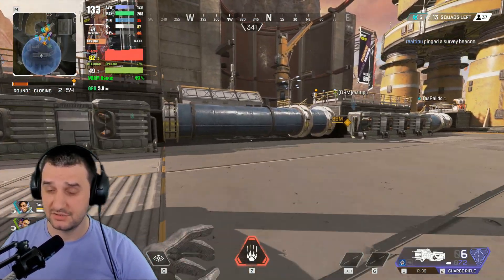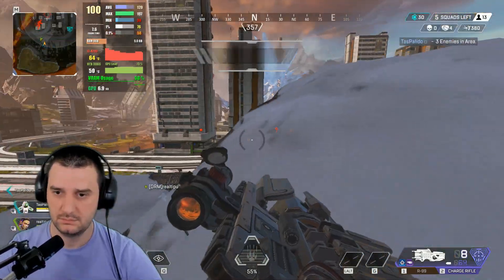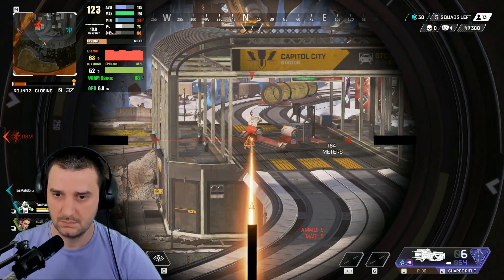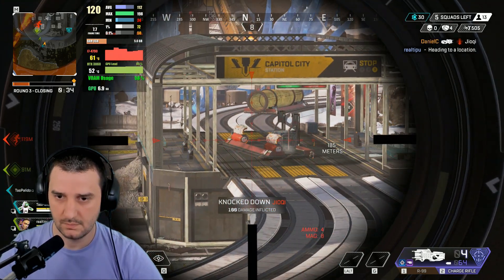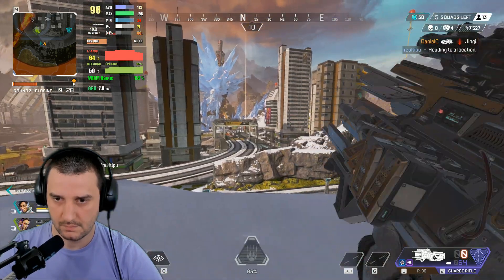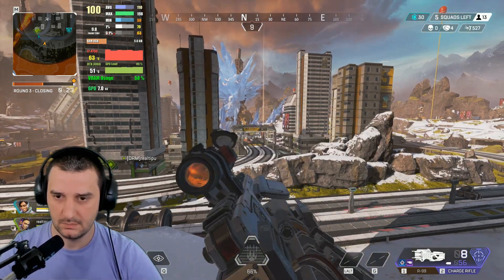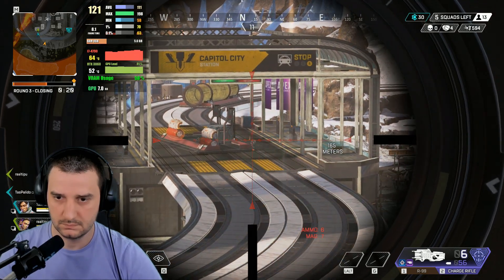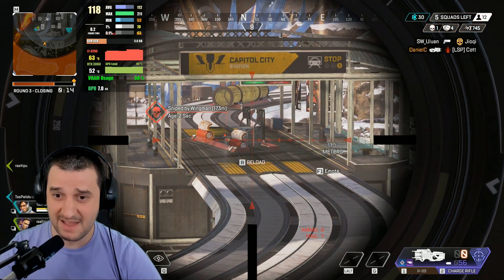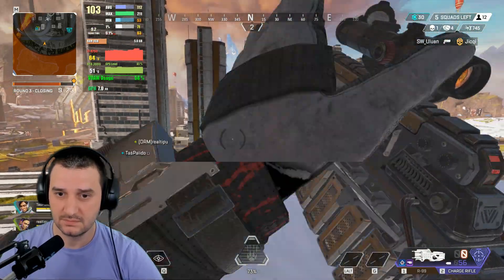I got nice gear — I got the charging rifle, which is disgusting. You have to be at long range to use it effectively. Activating EMP. We're already moving to the next range. Got them! Reloading. Damn, this rifle is crazy.